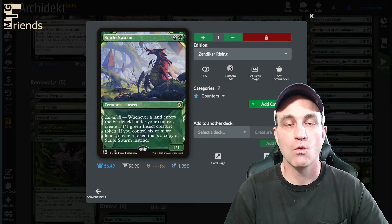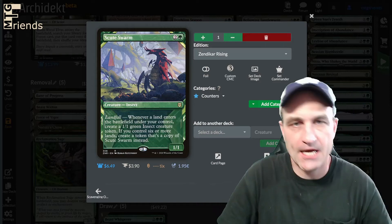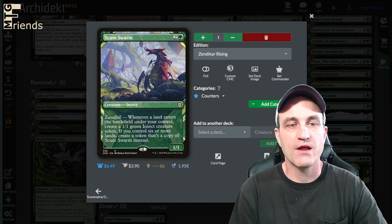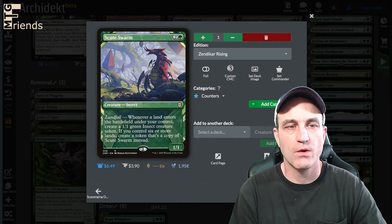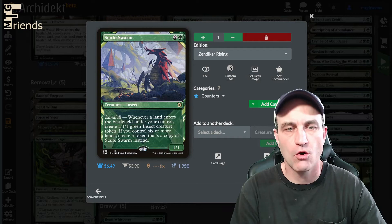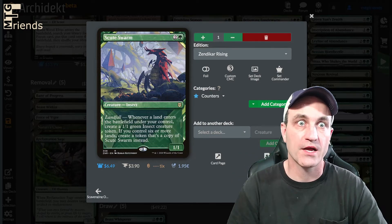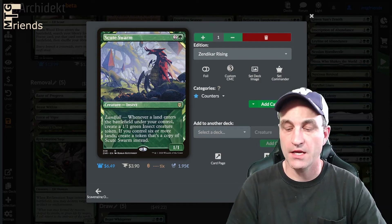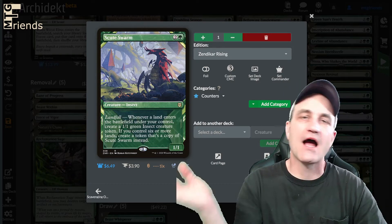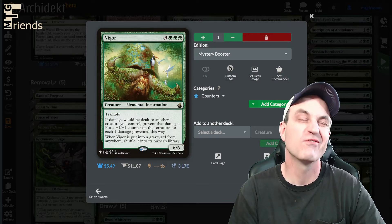We have a nice little combo with Auspicious Starrix and Scute Swarm. Scute Swarm has Landfall — whenever a land enters the battlefield under your control, create a 1/1 green insect creature token. If you control 6 or more lands, create a token that's a copy of Scute Swarm instead. This thing gets out of hand real quick. One of the times we were playing in my playgroup, this just started getting giant before it got Wrath of God'd.